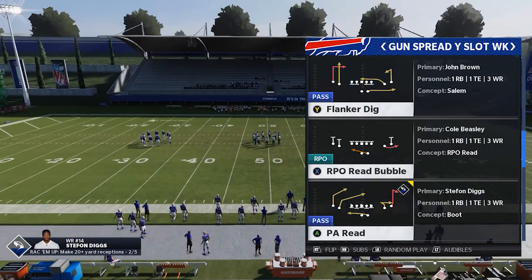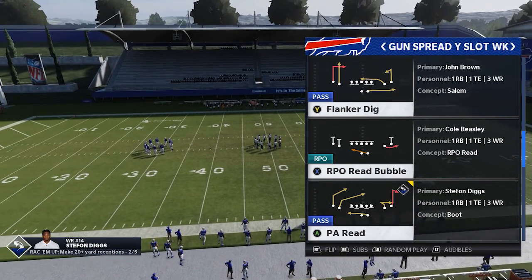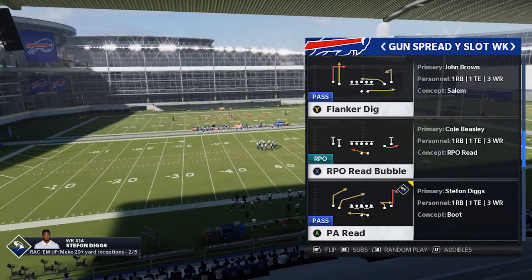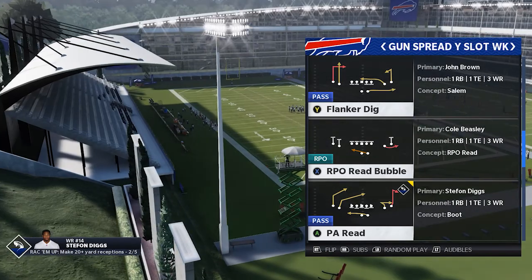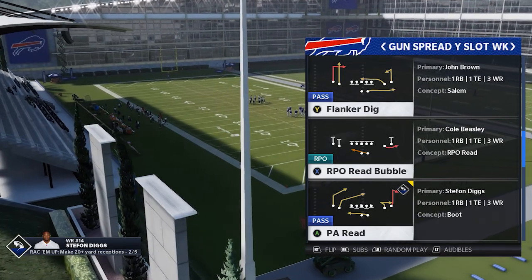Diving into today's tip — I'm in the Gun Spread Wideout Slot Weak, and this play is literally a glitch. I was in the Crew v. Crew for the Pittsburgh Knights Invitational Tournament playing against Franchise GG, and I said this play is a glitch.